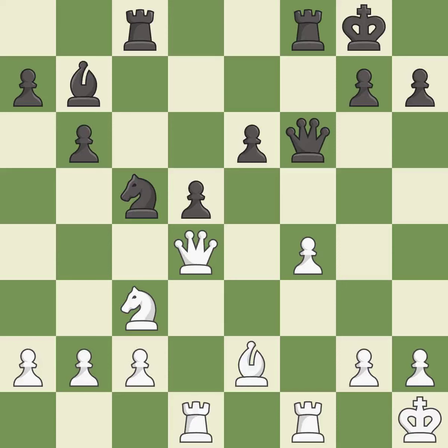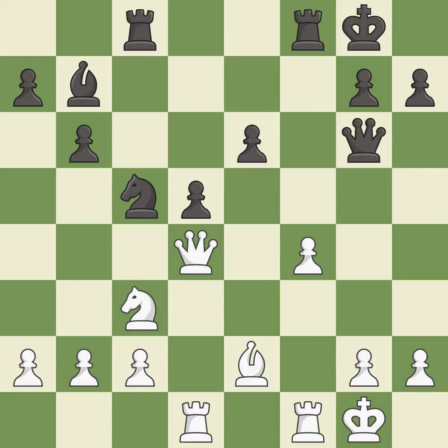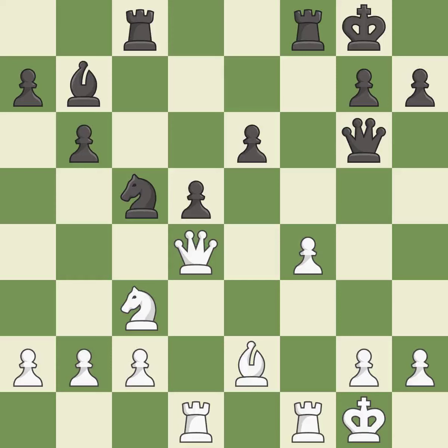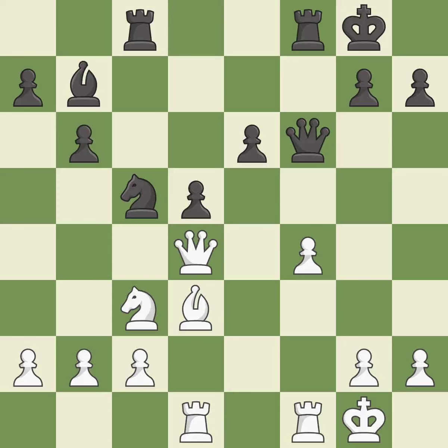This offers to exchange pieces of equal value — it is excellent, right on target. It is best. This permits the opponent to kick a knight — it is an inaccuracy. This misses an opportunity to kick a knight — it is an inaccuracy. This offers an equal trade of pieces — it is good. This defends the attacked queen — it is best. This defends the attacked queen — it is best. This defends the attacked queen — it is good. Balanced: neither player ever had an advantage.